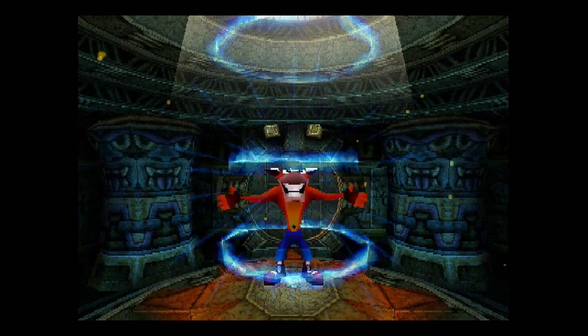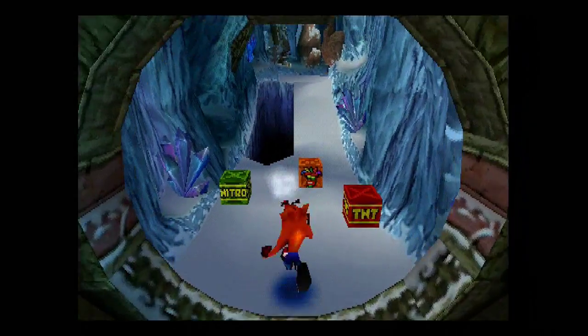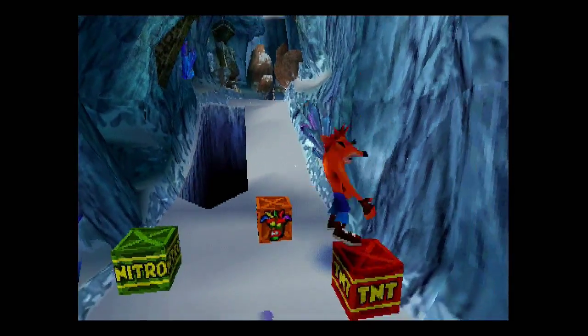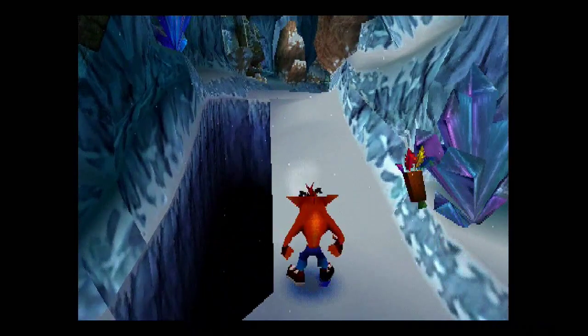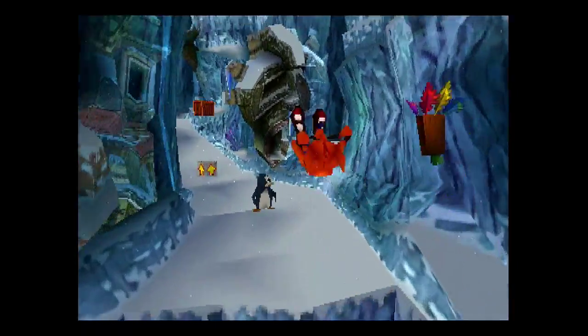Right away we're going to notice a theme with the stages in Crash 2 — half of them are covered in snow. I'm not sure why this is. It's a thick layer of snow too, it's almost like an ice glacier around here. My guess is that it must be wintertime in Australia or something.